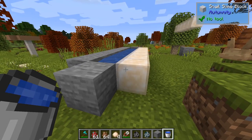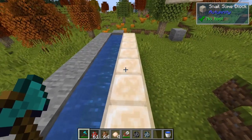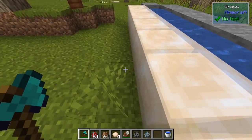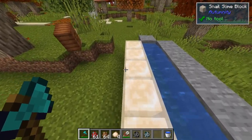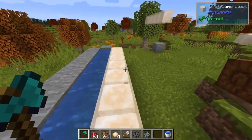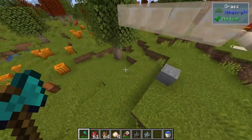If we place these slime blocks next to water, or a wet sponge I believe as well, you can see they actually change behavior — different sound files are used too. This becomes a slippery surface instead of a sticky one.